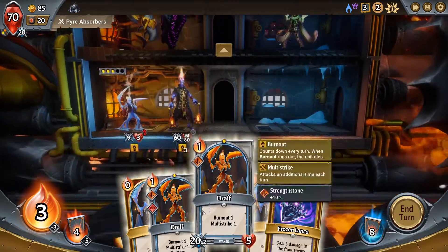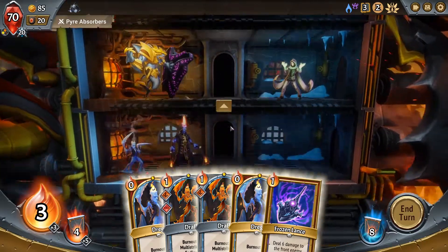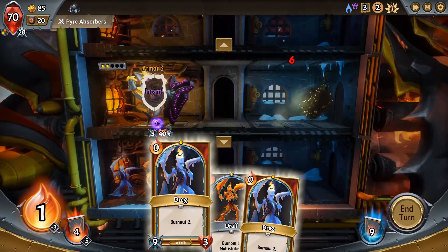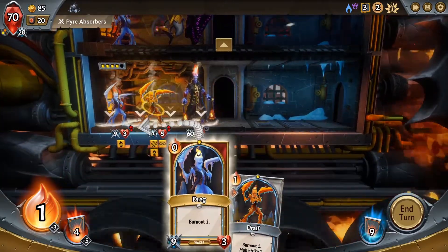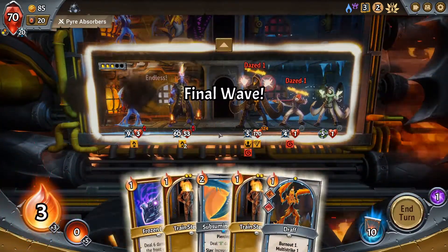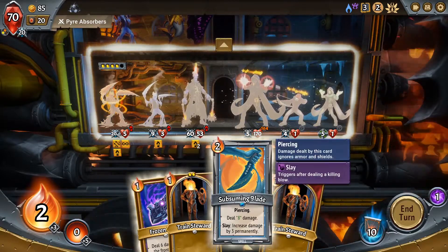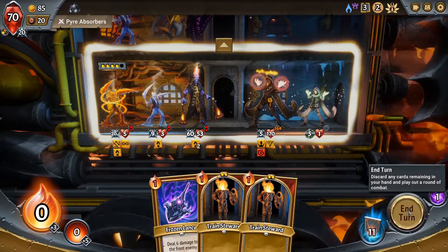We've already got the Brief Respite. I would like to have my Endless unit down here, but the problem is he's just going to die right away. So I think if I play him, he'll die, and then maybe he'll get drawn back to my hand a little bit faster. I don't know if that's how it's going to work, but it's how I want it to work. So we'll throw you there, and we'll not worry about this draft — he's not Endless. So we got our Endless one back, which is fantastic.